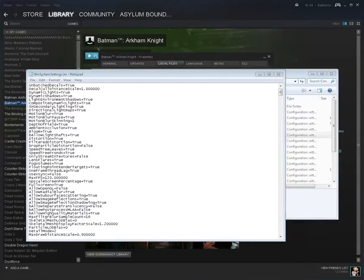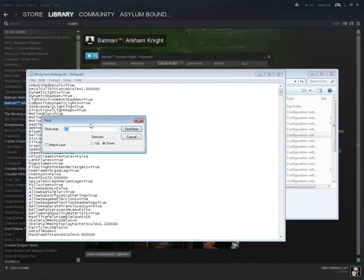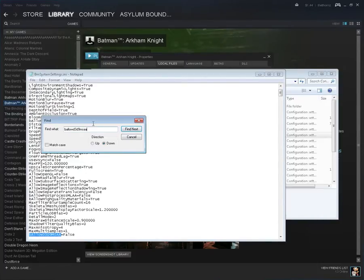Next we're going to mess with the DirectX 9 setting. Search for D3D9MSAA. This is going to allow you to use MSAA with DirectX 9. It is set to false — go ahead and change that to true.